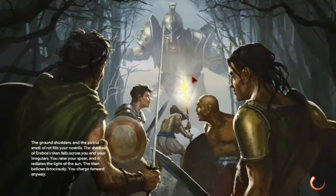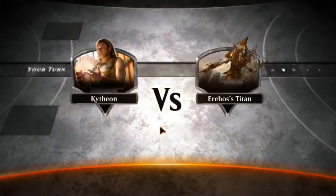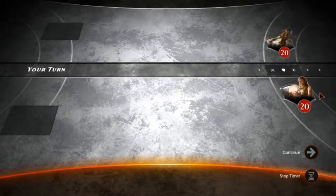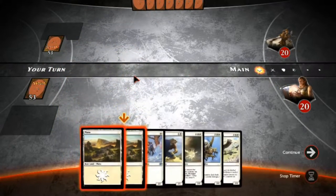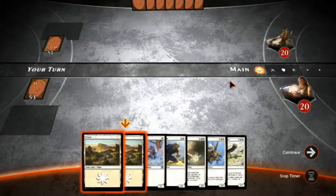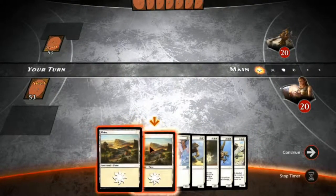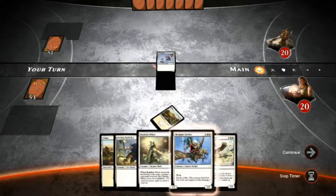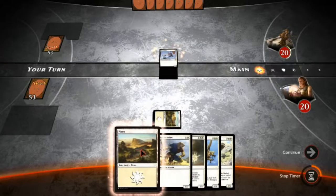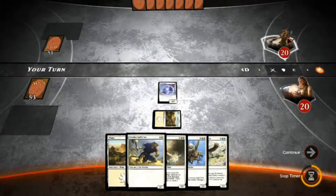So there is Erebos' Titan, giant monster guy of doom. This is the last guy we have to defeat, I assume, on Gideon's journey to become a planeswalker. This does not give me the option to trade my hand in or anything, which is not that big of a deal. We can throw down an Elite Vanguard first turn, which is what we're going to do. And then next turn, we can have the Swift Claw.